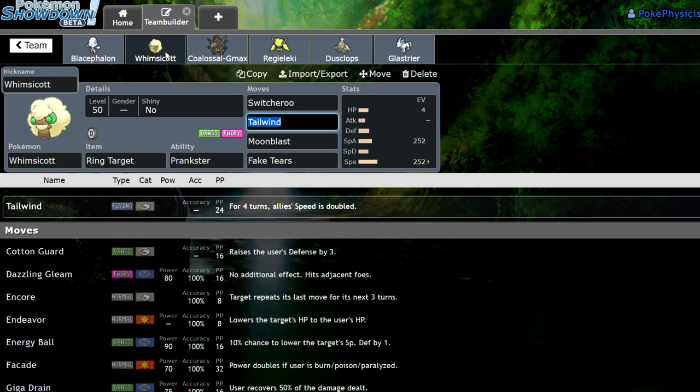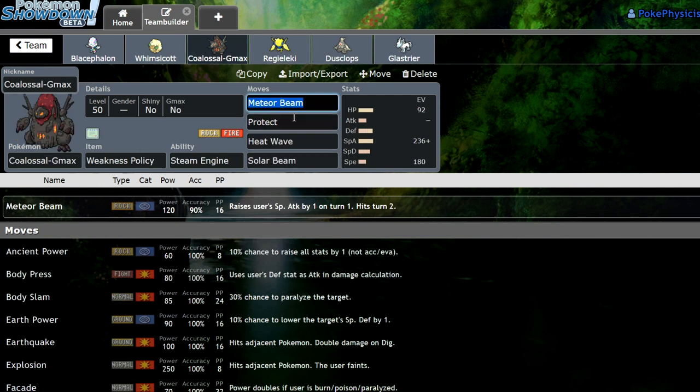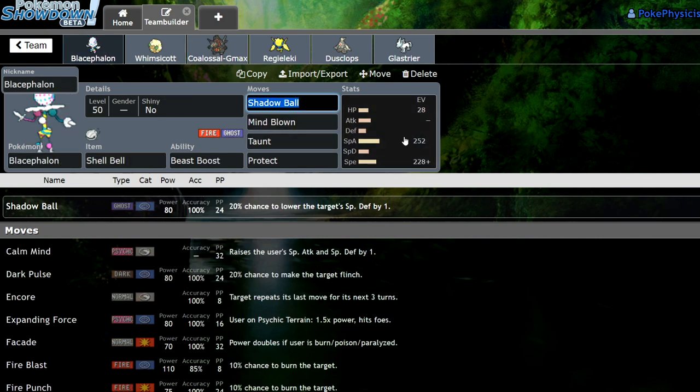I'm probably not going to get a lot of wins but I'm going to get some fun ones. With Whimsicott we can enable Blacephalon to deal a lot of damage by clicking Tailwind and Fake Tears. Moonblast is there to catch anything I can't really hit. Switcheroo puts a Ring Target onto something allowing me to hit like a Landorus with a Max Lightning or Thunderbolt for a straight up KO. We have Coalossal with a Weakness Policy and Steam Engine, Meteor Beam, Protect, Heat Wave, and Solar Beam — and with Blacephalon clicking Mind Blown I can actually enable Steam Engine to go off.